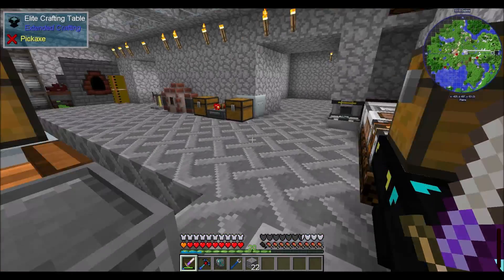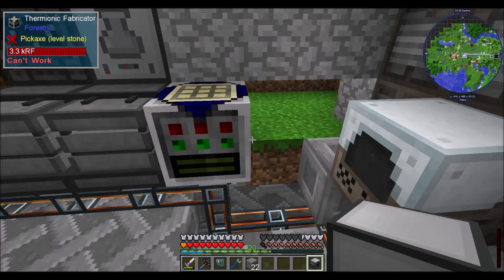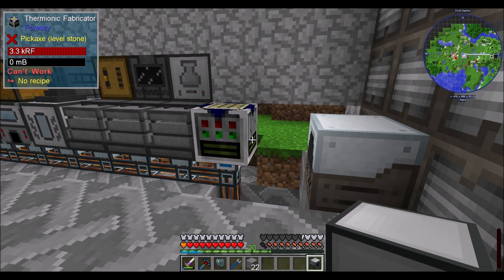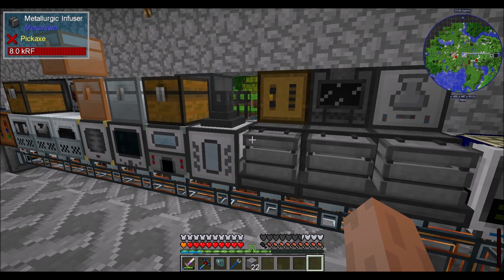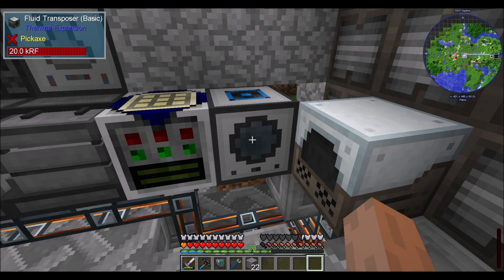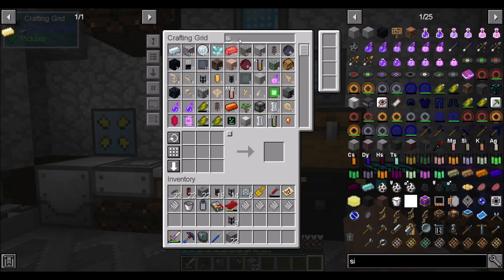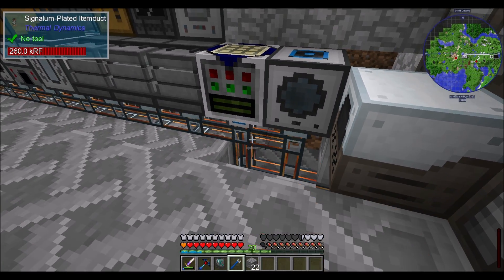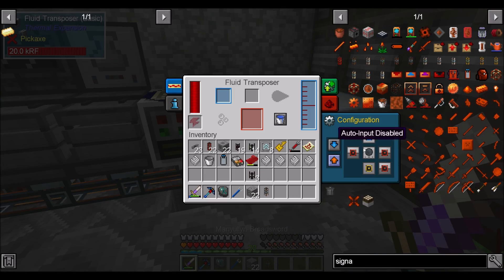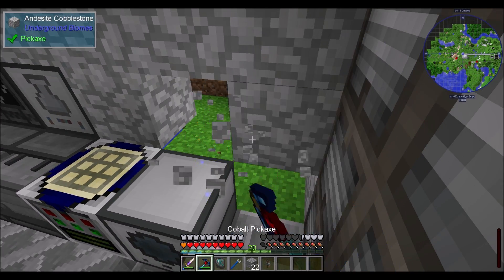I know we have a fluid transposer somewhere — it might be in here. Fluid transposer! I could stick this guy over here — that seems like a reasonable spot. You're going to want a signal-inflated item duct, and that means you can be picked up now. You're going to output out the bottom and input from the back — you can input from either of those things in the back.